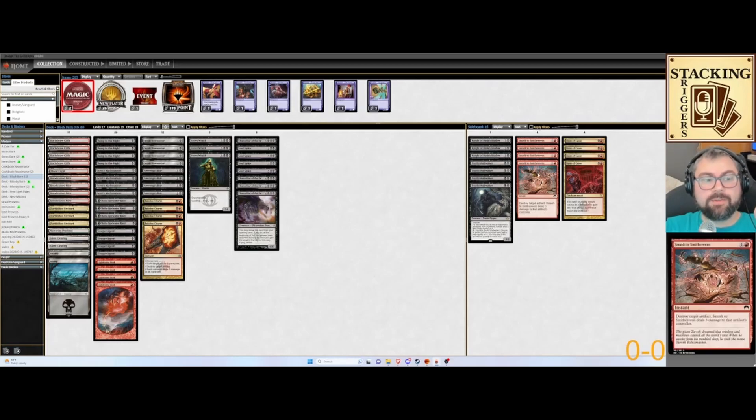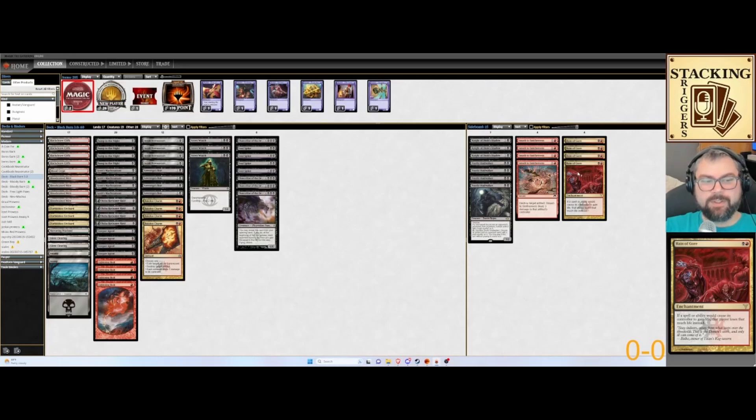Smash to Smithereens for artifact hate. And then Reign of Gore — this is for other big life gain decks. You throw it on the battlefield and instead of an opponent gaining life, they're just going to lose that amount instead. This is really great against Haywire Mite. If they're trying to loop a Haywire Mite, they're going to lose 2 life every turn instead of gain it. And even if they're trying to use Haywire Mite to get rid of the Reign of Gore, they're going to lose that life as well.